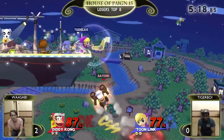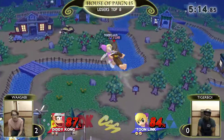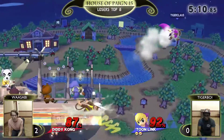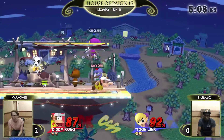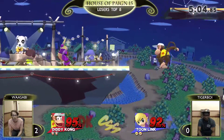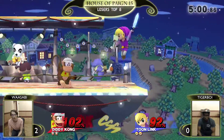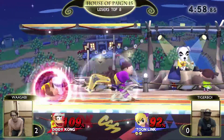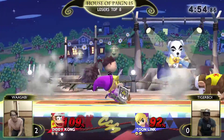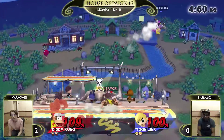Wasabi gets a back air though. Tiger Boy's had some trouble out of these ledge trap situations. But Wasabi goes deep enough off stage — not an issue. Wasabi trying to basically mentally end the set right there. Tiger Boy got that air dodge so late — he's like, I know, I've seen this before. Doesn't find the forward airs, but he's so close too — just pixels away. Wasabi just stands there and crouches, making that micro spacing much harder for Tiger Boy to get on point.